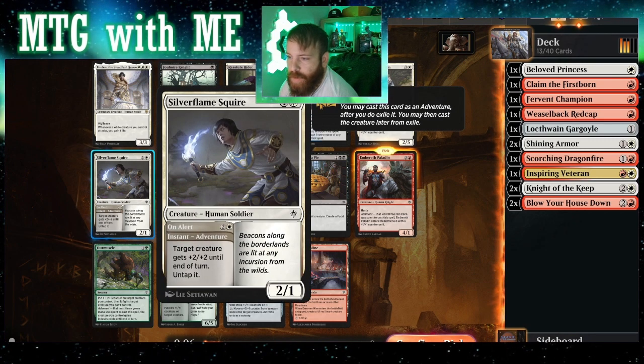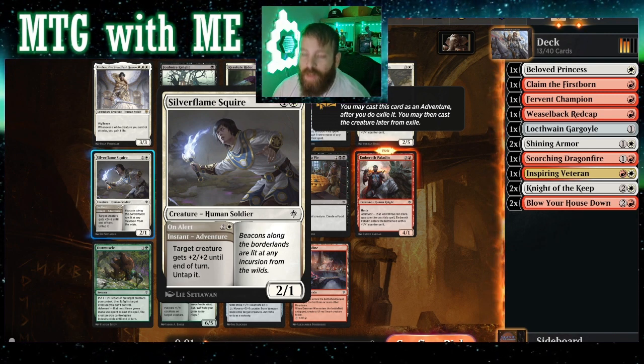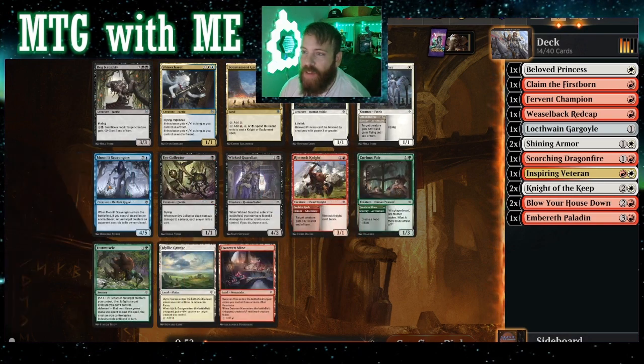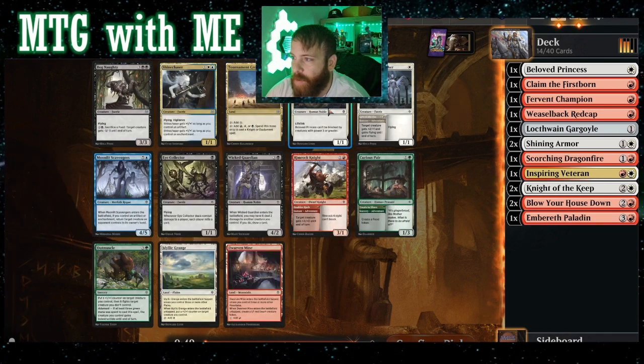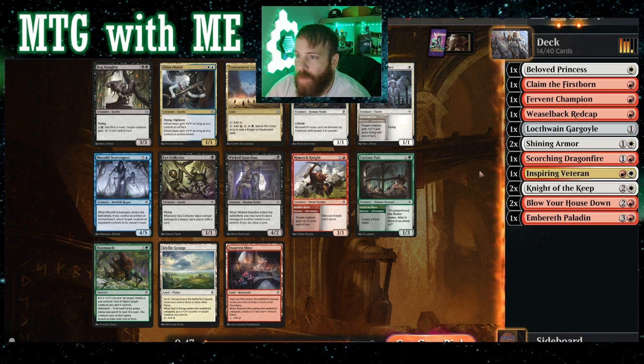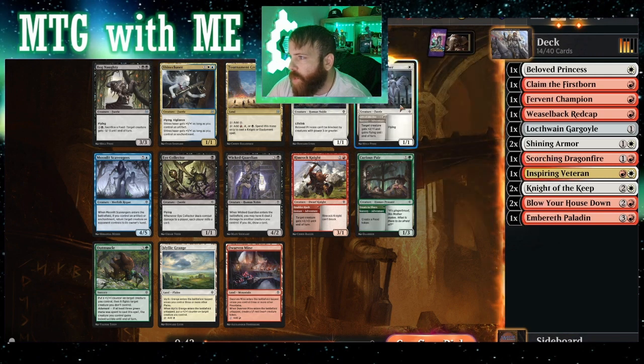Target creature gets plus two plus two, untap it — that's a pretty good one. This is why I really like those spells: I'm getting a bunch of non-creature spells and creature spells at the same time. I love the princess. Actually, let's switch it up.